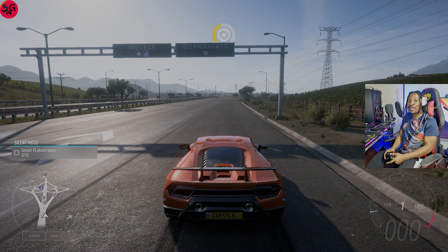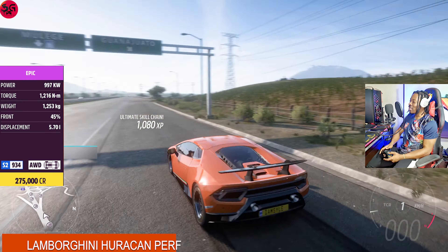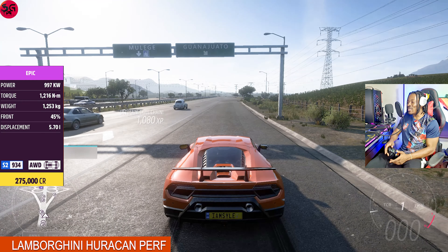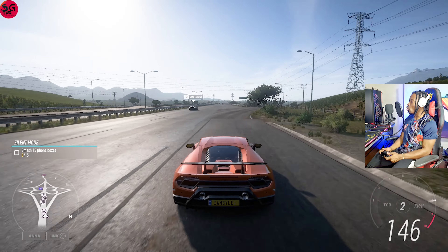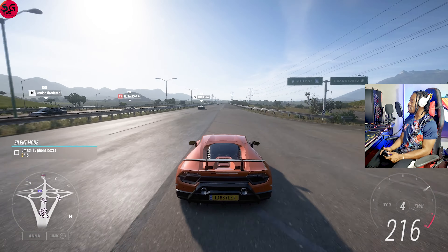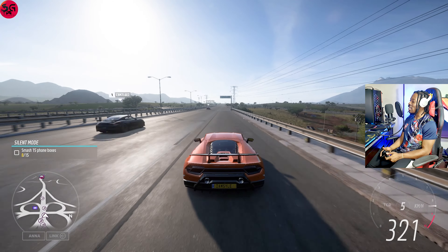Moving on to our next car — this is the 2018 Lamborghini Huracán Performante. You've just got to love the design and the build quality; everything is just right there. You literally cannot take anything away from this car — it's just too good-looking. Let's get into it — the launch and acceleration is incredible, it is flying.